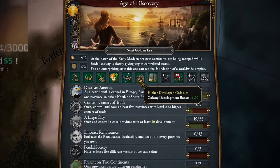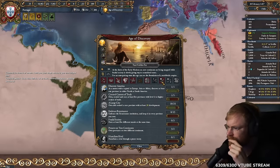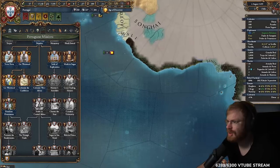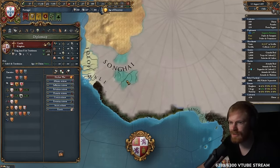I got my first ability and my settler count increased! Tommy you took the wrong one — I took colony development boost, that was wrong. There's a Songhai player — we're going to have to fight him. Songhai is the Kingdom of Songhai in West Africa.